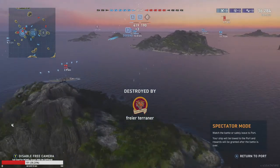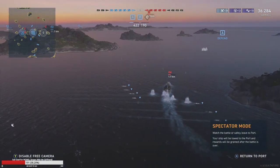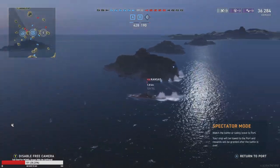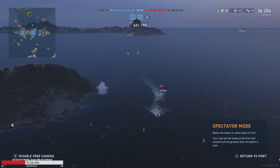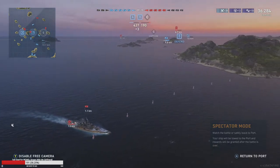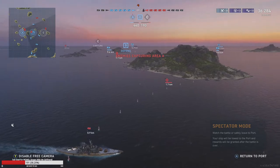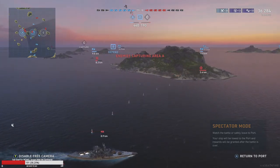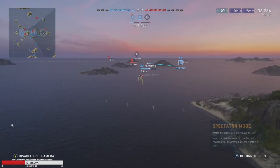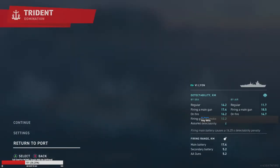There's significantly less you can do about a carrier, especially in a ship without good AA. We didn't really do that much ourselves here — the flank got overloaded and our teammate died a little early. But we prevented them from getting the cap and shot down planes. That's the unfortunate nature of carriers — a lot of times they can shoot at you but you can't shoot back. With that said, let's go get one in the Caracholo.